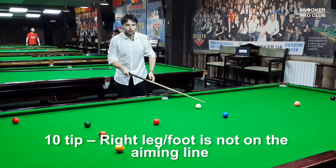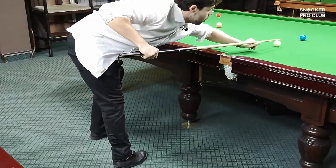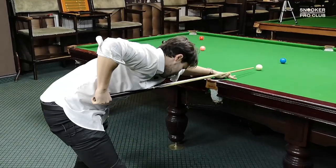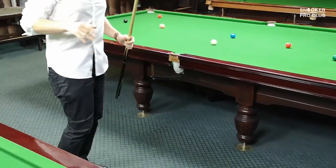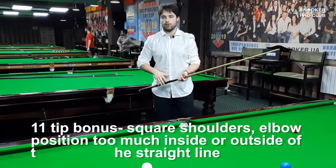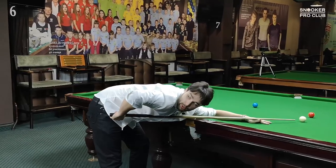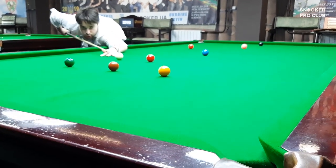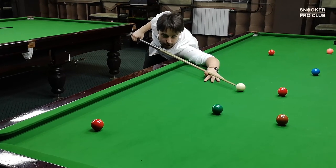Tenth tip: make sure your right leg is not on the aiming line. When you're playing the shot, make sure you're standing to the left side like this — a perfect way to have horrible aiming and cue action. The more your body is away from the aiming line, the better — or you can play to the right side like this. Also, try to look as ridiculous as possible. And the last point: make sure you play with square shoulders, with your left and right shoulder away from each other, and your elbow completely off to the right. This allows you to have a snake-like cueing where your cue moves sideways — an absolutely amazing way to have a bad cue action.